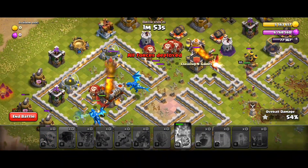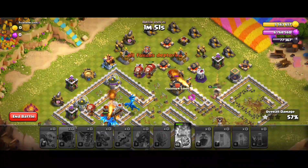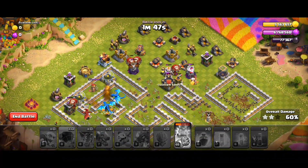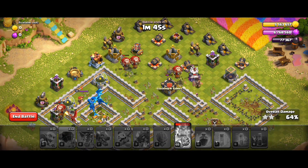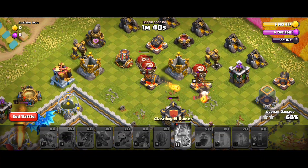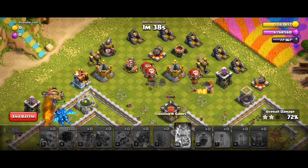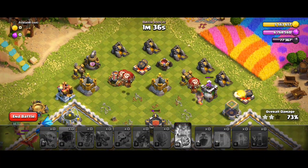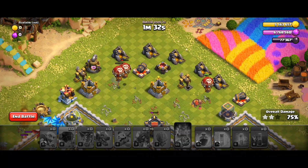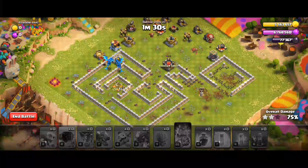When your air defense is destroyed, your attack is almost done. The electro dragon kills the barbarian king — watch the balloon destroy all the cannons. The electro dragon can destroy almost everything.